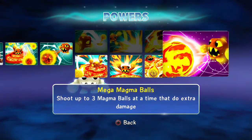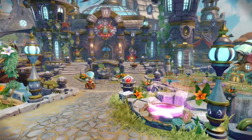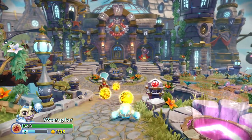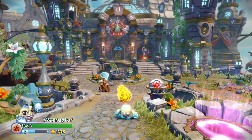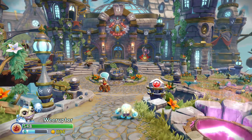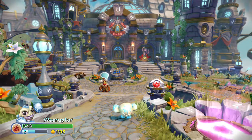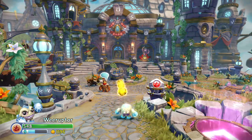Mega Magma Balls — shoot up to three magma balls at a time for extra damage. I don't remember shooting three magma balls — one, two, three — you can shoot them in series. Level Barf — Eruptor spits out like a mountain of fire, which is really epic. I hope this path guide selection helped you out. Eruptor has been the same choice for me since day one — Volcano path is always the best. Thanks for watching, I'll see you soon.